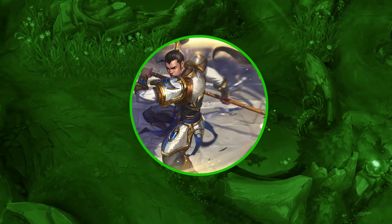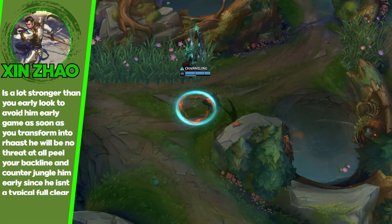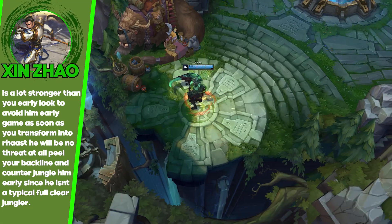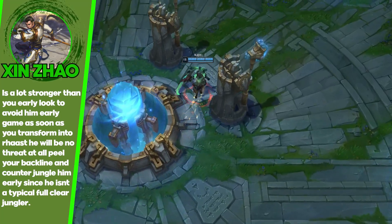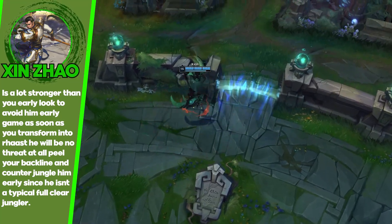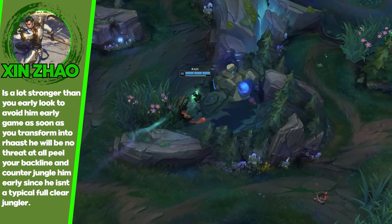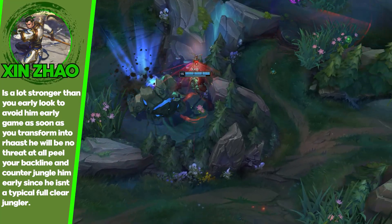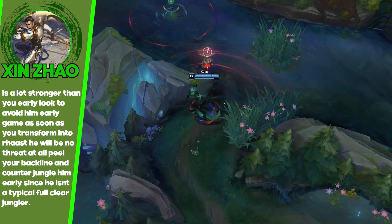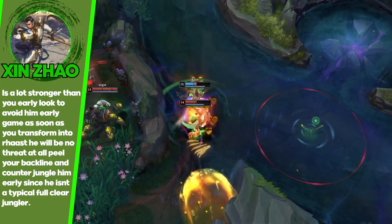Next up is Xin Zhao. Honestly he could have been put in hard or impossible, but recently Xin isn't as good as he used to be. His clear is way too slow compared to Kayn's. You can't 1v1 him early, but getting a lead against him is not hard since you clear a lot faster. You can just build up a huge CS lead. Even if he gets a couple kills, as soon as you transform into Red Kayn he is irrelevant — he does nothing to you. In solo queue, people don't really coordinate that much in Diamond and under, so honestly I don't find him hard at all.